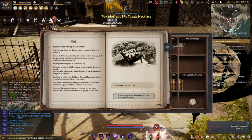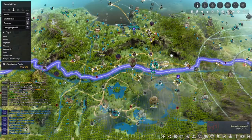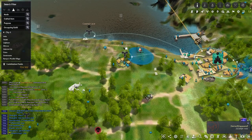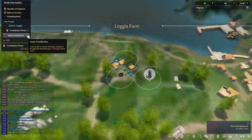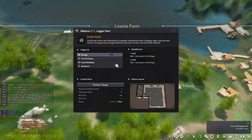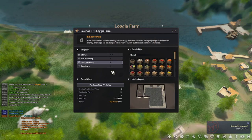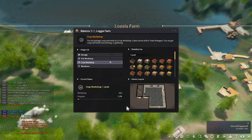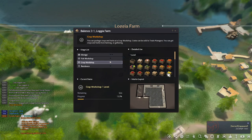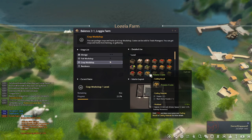You can go to Velia and then invest in the node. You need contribution points. Then get the crop workshop. Wait one minute. After that we must create the potato crate — potato, 10, and black stone powder.